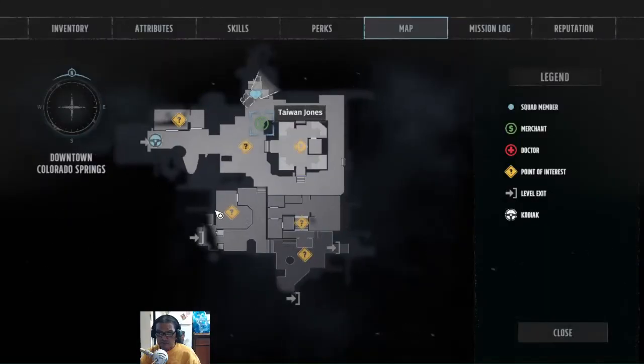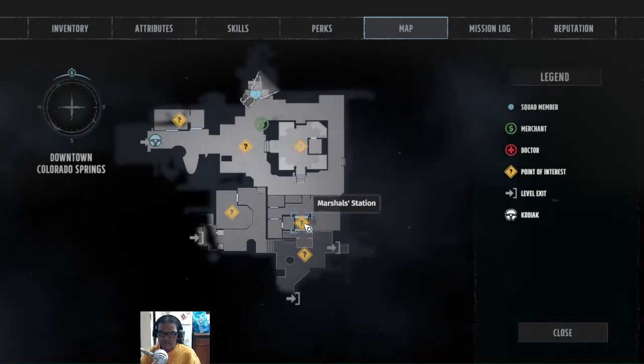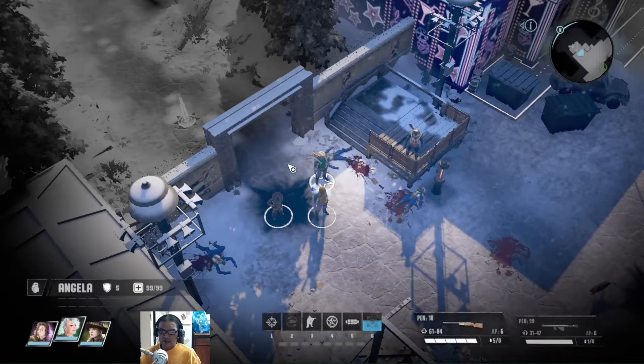We first come to Colorado Springs. You're right here — come in here, go talk to Marshal Daisy, or Sheriff Daisy. She'll tell you to take Lucia and come over here to the Garden of the Gods. Talk to his asshole — he'll let you in. Go in here.